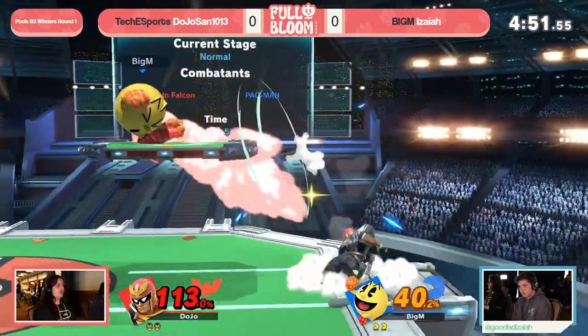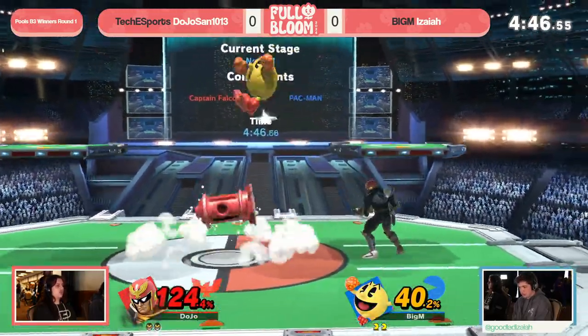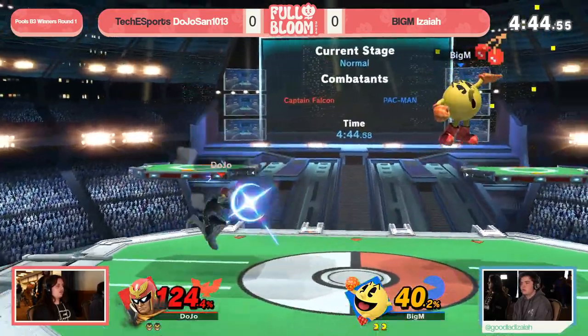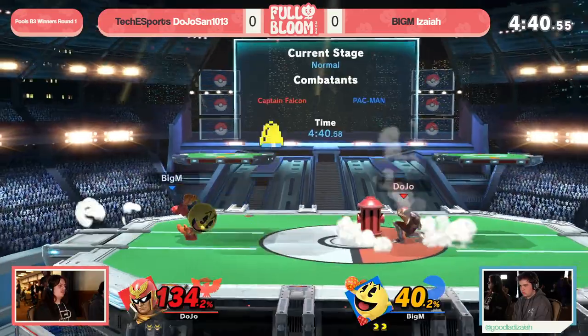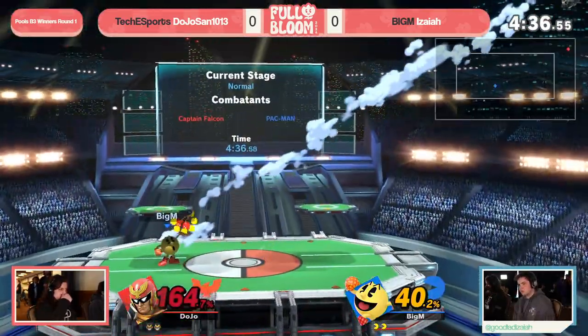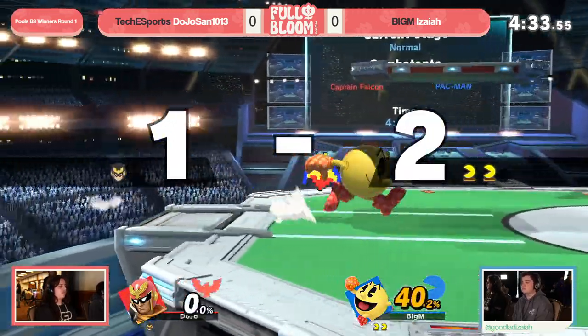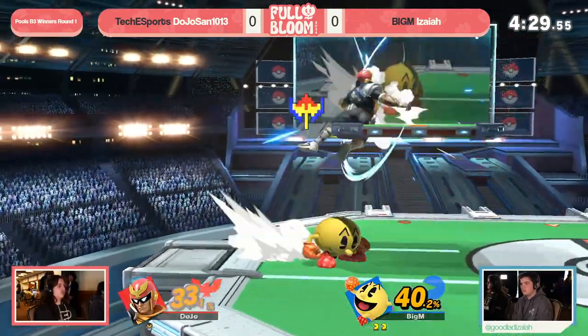The gap is getting extended only further, but when you pick unsafe options like that on shield, the pressure won't be too intense. A beautiful down air to just keep the hydrant hopping in place, control center stage, and force Isaiah off, really stemming the bleeding from that scramble situation. But the unfortunate over-reliance on that Falcon kick, once again, is gonna bite Dojo-san when it matters most.